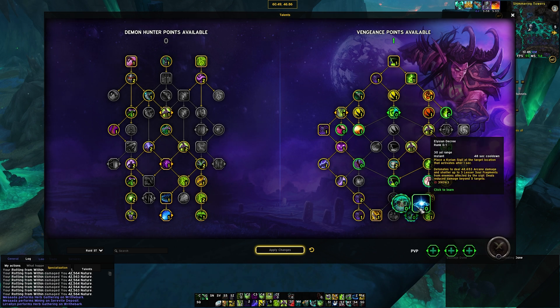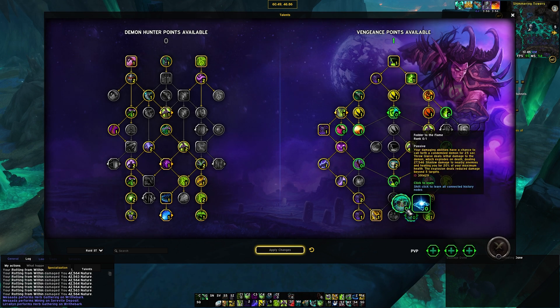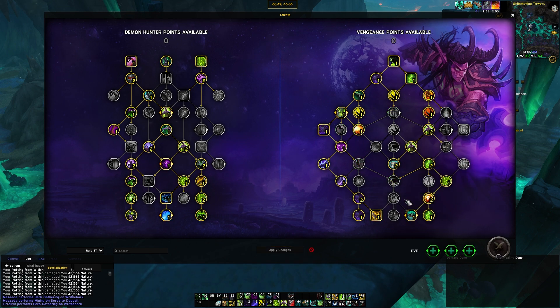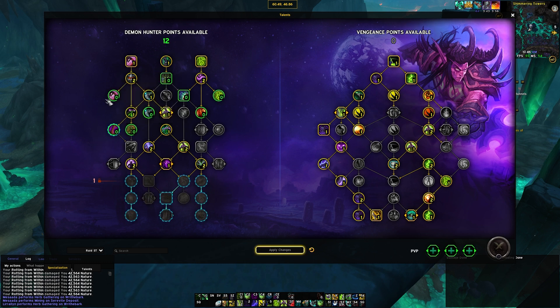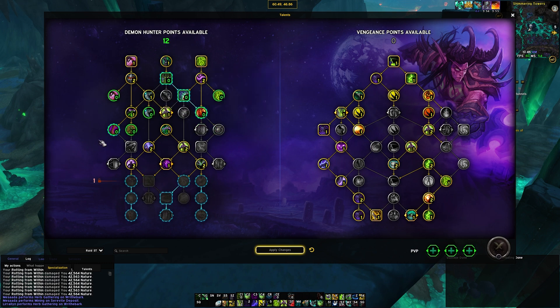Not too big a difference between the two. Elysian Decree got a lot better because of the soul fragments it gives you, which means your tier set cycles through more. Fodder to the Flame is still very strong — I would say Fodder is probably better in raids unless you're fighting multiple targets. On the class tree side, you'll generally be using this for most scenarios. You can drop points to get some CC, like Fel Fire Haze, Imprison, Consume Magic, or Charred War Blades if needed, but that's a flex point.